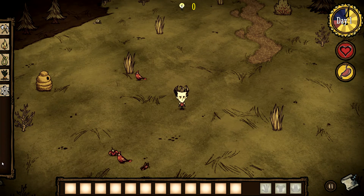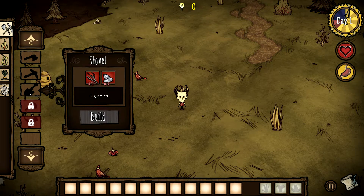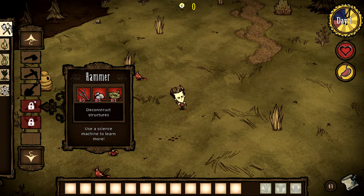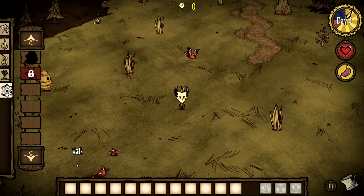On our left here we have our crafting menu. Click on that and these are the various things we can make — some of these things are still locked. To unlock them we have to use a science machine to learn more. The science machine is here, another thing we have to craft — we need gold, logs, and rocks to make that. Down the bottom is our inventory, things we pick up. These are things we have equipped. Over on the right we have our hunger bar, health bar, and the clock which is constantly moving forward.